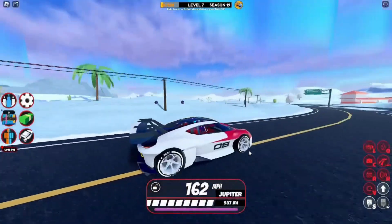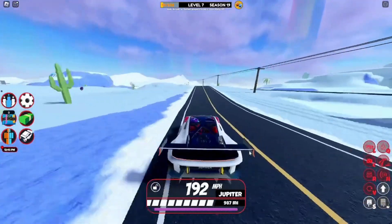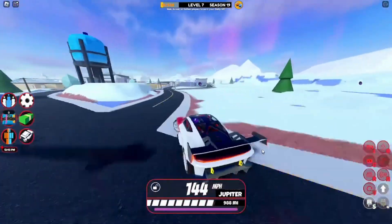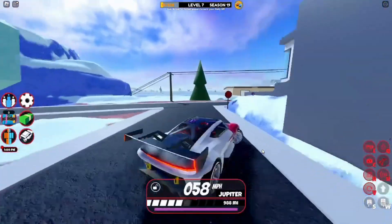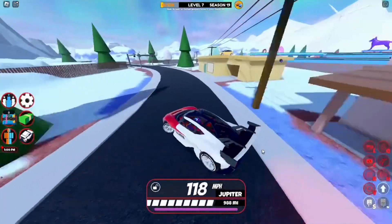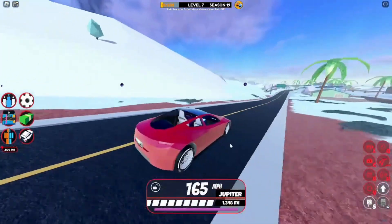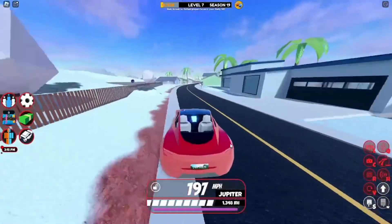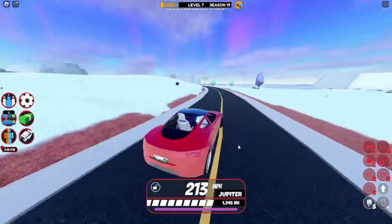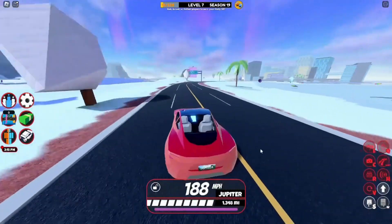Next up, we've got the Proto and Roadster. I put these two in one category because of their similarities — they're practically the same vehicle statistically. The Proto's based on the Porsche Mission R, and the Roadster is obviously the Tesla Roadster. If you're a beginner, go for the Roadster. If you're an experienced trader, go for the Proto. According to the Jailbreak wiki, the top speed of the Roadster is 216 mph while the Proto's 209. They do lack top speed, but both have amazing acceleration making up for it. Visually speaking, the Proto's obviously a better looking vehicle, and in my opinion, more pleasant to drive around with.